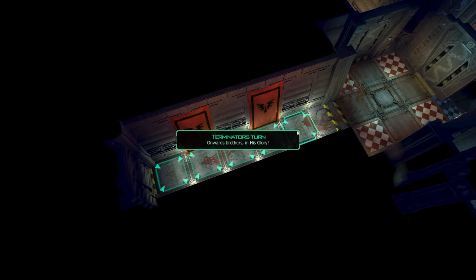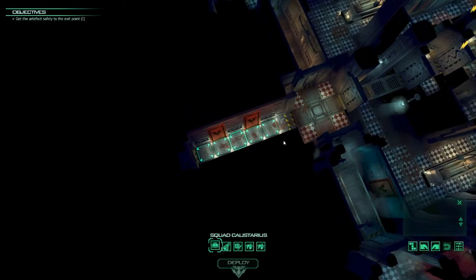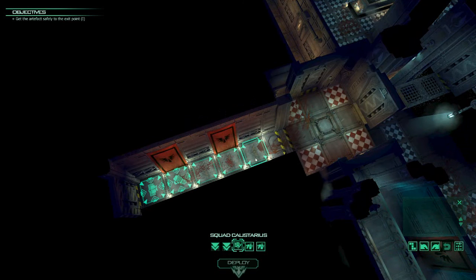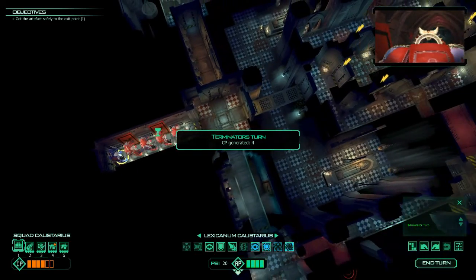Let's deploy right around here. It looks like we can only deploy a five-man squad. Get the flamer up first, then followed up by the bolters. Have the guy with the melee weapon be second last, and keep the librarian back, and really proceeding like that.